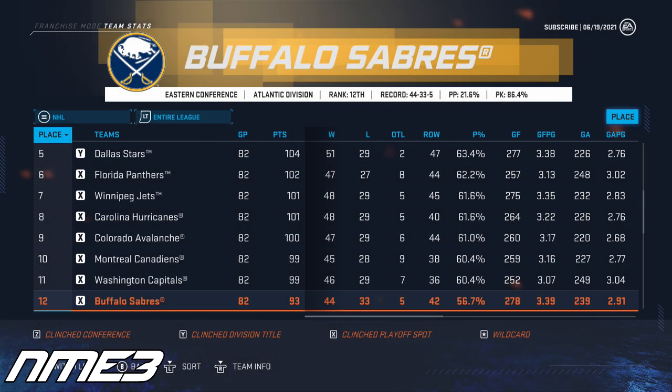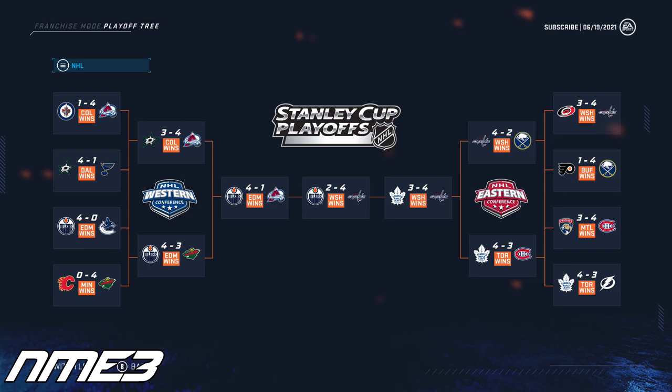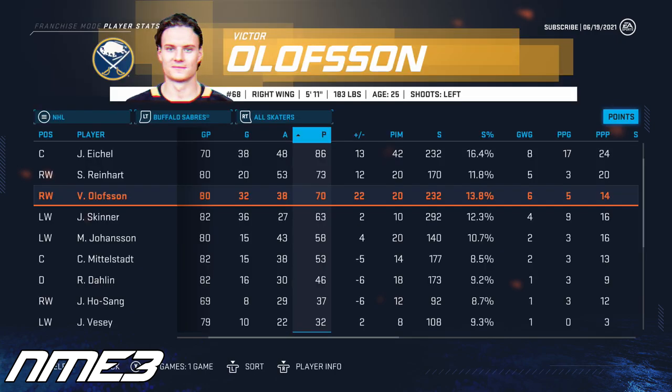For the second straight year, the Buffalo Sabres made the playoffs after finishing 12th in the league. The playoffs were better than the year before as the Sabres knocked off the Flyers in round 1 but lost the eventual Stanley Cup champions, the Washington Capitals, in round 2. Victor Olofsson had another great regular season, scoring 32 goals and 38 assists for 70 points in 80 games.